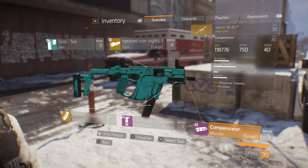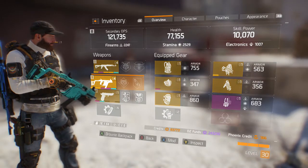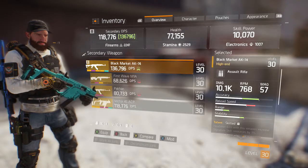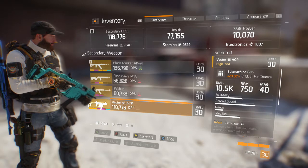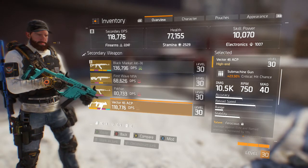Obviously that's going to jump my DPS up to 118,000 and 40 bullets in a mag. If you have different gear and different mods on it, it's gonna be a little different for you. It does 10.5k damage. Accuracy got better, reload speed improved, stability got better — range is still low.